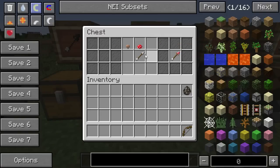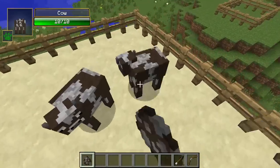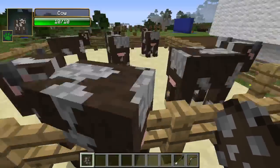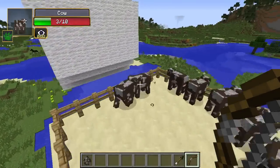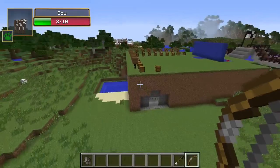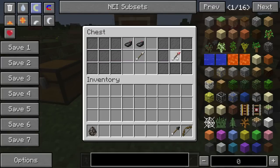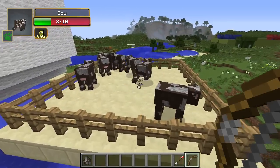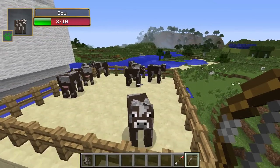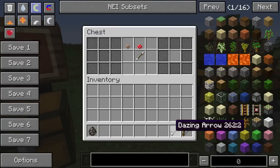The next arrow is our Dazing Arrow. I don't know how helpful this will be to shoot anything. Let's go across the way and place some cows and we'll see. So we'll go ahead and shoot one of these guys with this. You can see the effects up in the top left hand corner with our damage indicators mod. It had it for about 4 seconds I believe. You can see the tip on that. Now let's go ahead and shoot one of these guys. And now it's got the confusion effect. The Dazing Arrow — it's the one where it's like a spinning effect.